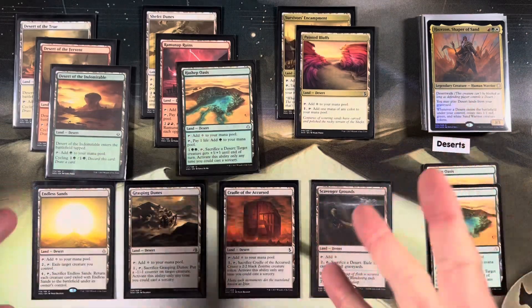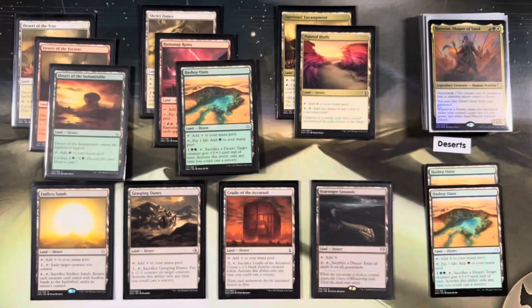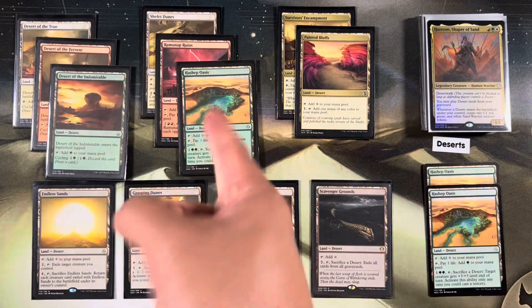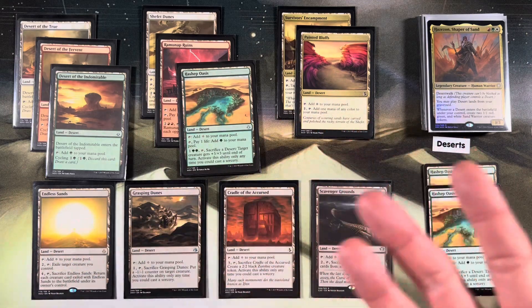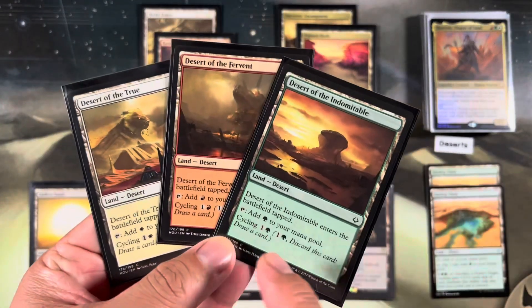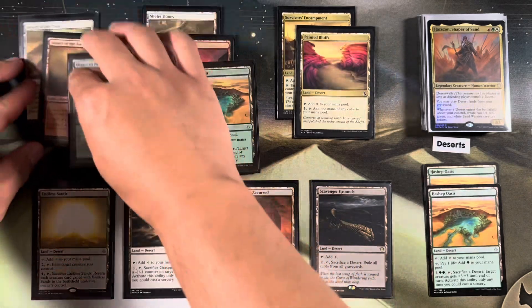Now the deserts. We don't have a lot of deserts, but we have tutors like Shepherd Monitor and Hour of Promise to find them. Target number one: you always want to tutor for Hashep Oasis - for the memes, of course. We have our cycling deserts here - cycle for one mana in the color, which puts them in the graveyard to replay with Hazazon.